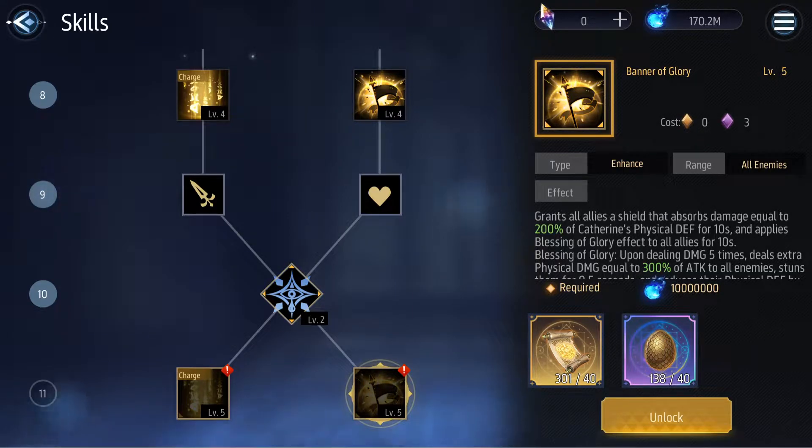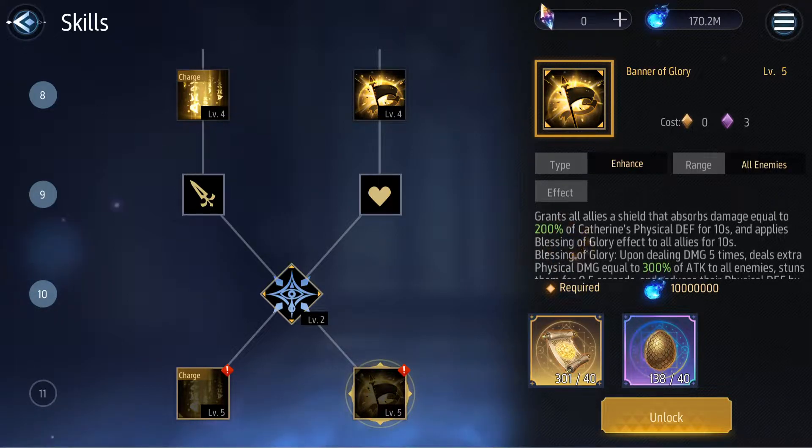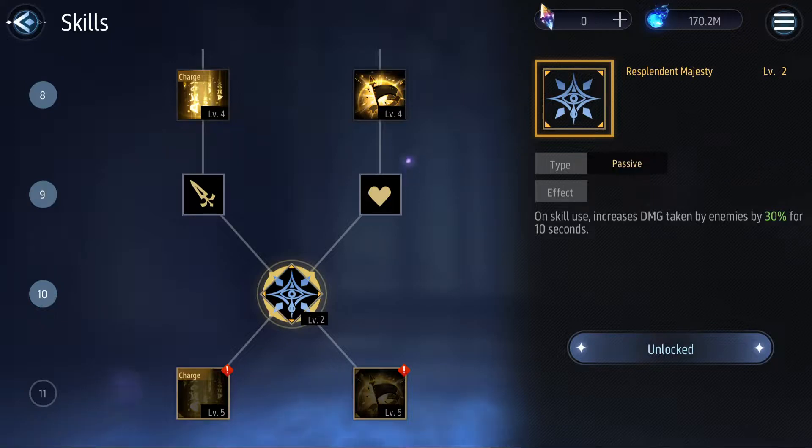Moving on to her second skill, Banner of Glory, it costs 3 chaos to use. It grants all allies a shield that absorbs damage equal to 200% of Catherine's physical defense for 10 seconds, and applies the Blessing of Glory effect to all allies for 10 seconds. Upon dealing damage 5 times, it deals extra physical damage equal to 300% of attack to all enemies, stuns them for half a second, and reduces their physical defense by 60% of Catherine's physical defense. So essentially it grants a barrier, lowers enemy physical defense, and provides some CC which works against enemies in PvP and some PvE if bosses aren't immune.